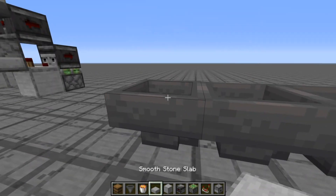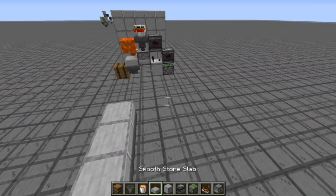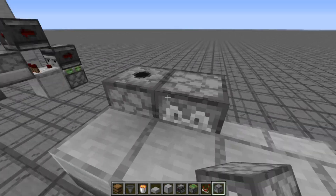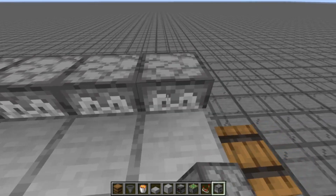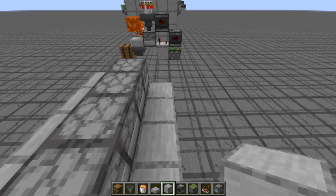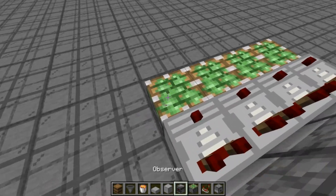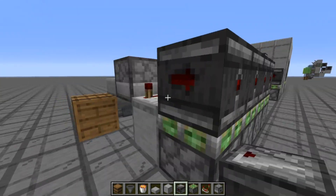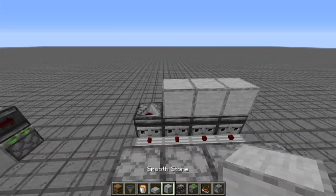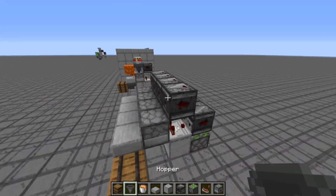Once you're done, place some slabs on top of those hoppers. Then place some temporary blocks and place dispensers on top, making sure that they face towards the slabs. Remove those temporary blocks, place some blocks behind those, and place comparators there. Place some sticky pistons next to the comparators, then observers facing towards the comparators. Place some temporary blocks here and place some observers. That's the first part of the machine done.